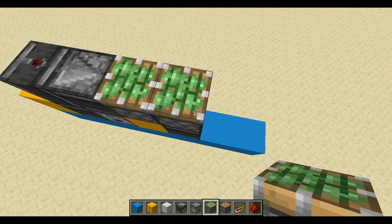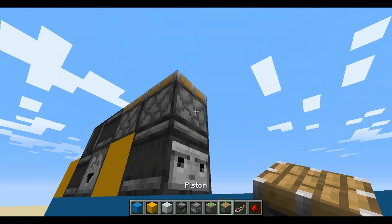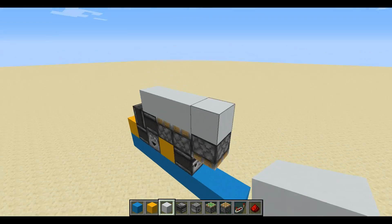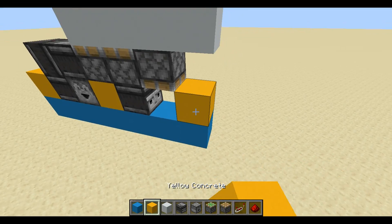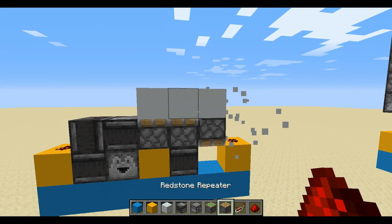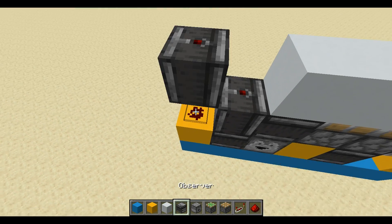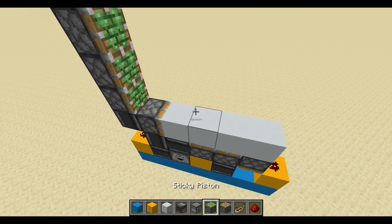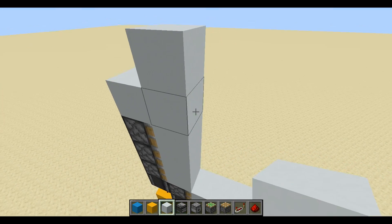Go ahead and place another observer. Now we can go ahead and put a yellow block right here with some dust. Now we can go ahead and put another observer, then a piston, another piston, and two more on top of that. Go ahead and fill this up.